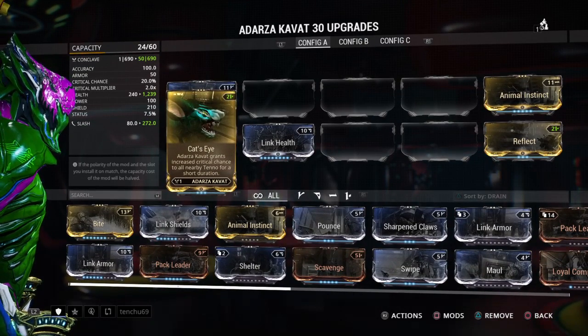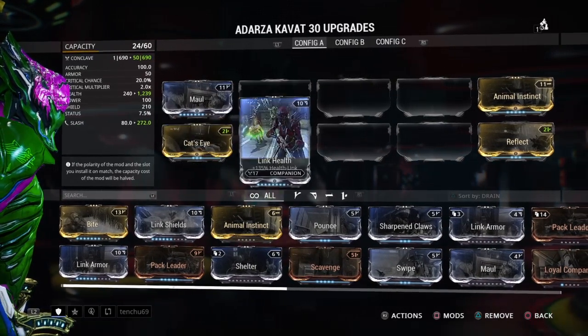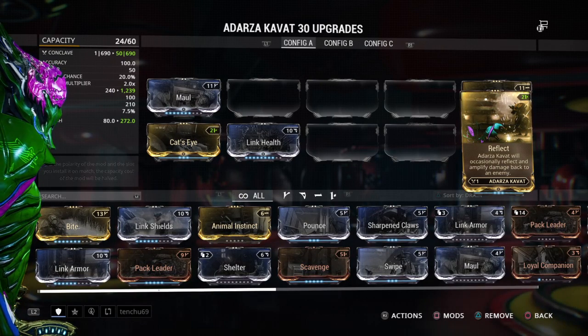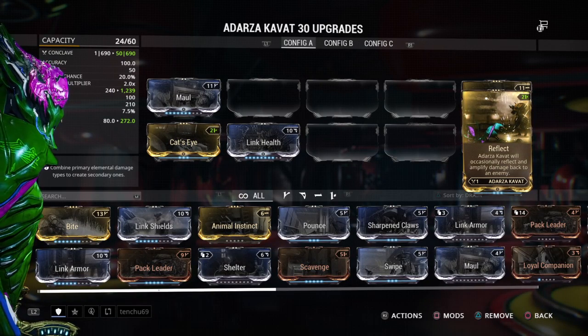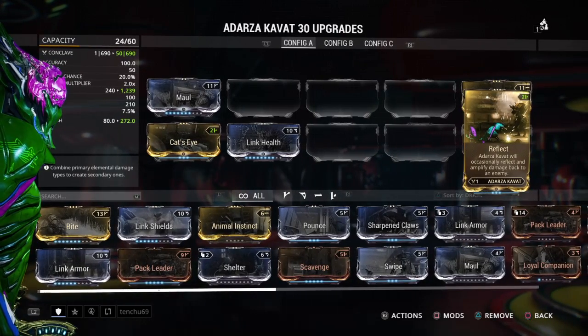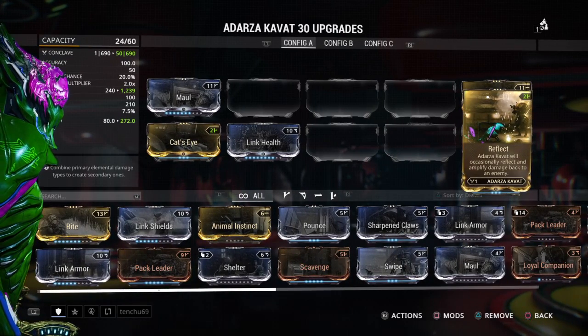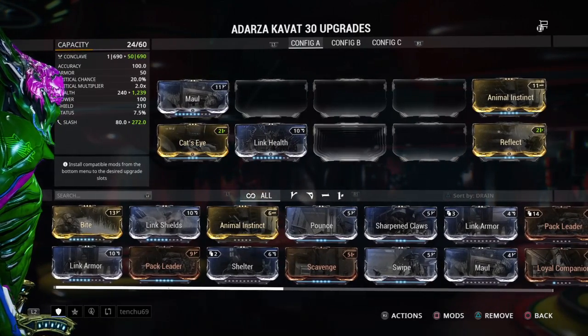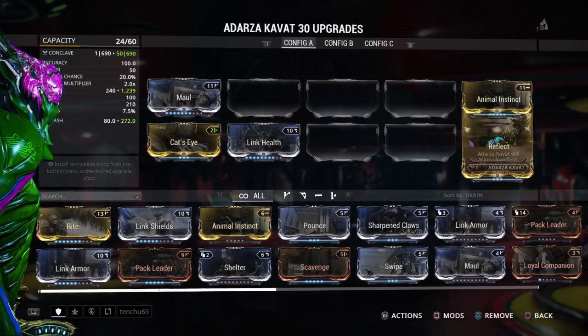This has two mods that come with it by default, as they do depending on the breed. Now, this breed's mods are Cat's Eye and Reflect.